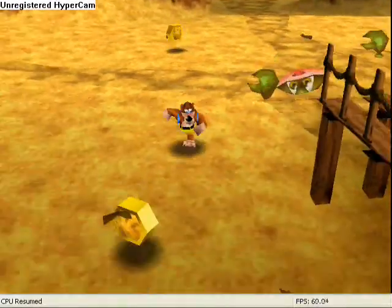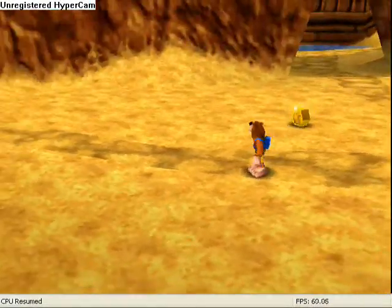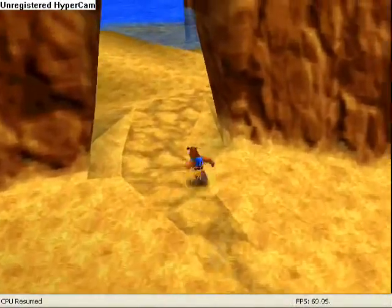Now, these little crabs — if you pound them like I just did, they'll drop two honeycomb pieces. Or you can also hit them to knock them on their back, and then hit them again, which will also kill them, but they only drop one honeycomb piece.